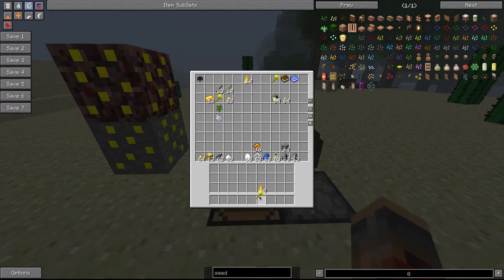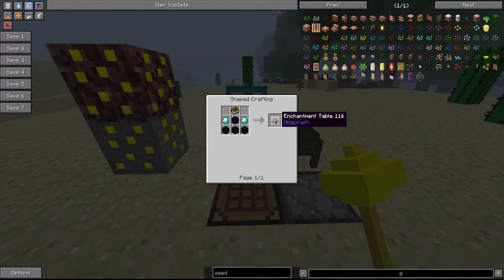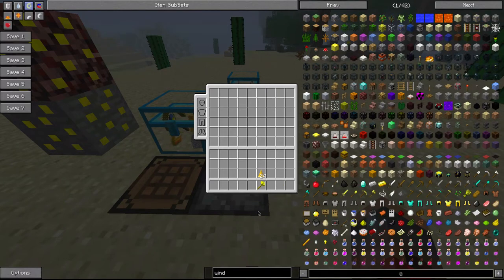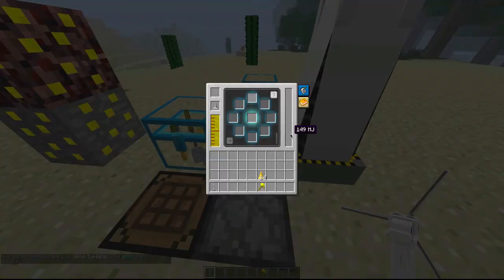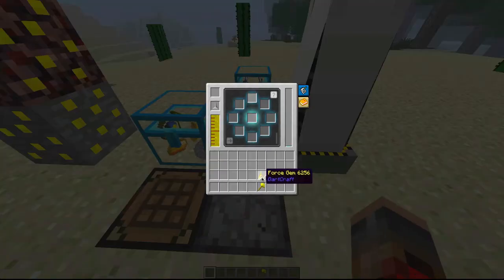Once you have your force rod, you can make yourself an enchantment table — pretty basic Minecraft — and you'll get your force infuser. Force infusers are what you need for everything. You're also going to need a source of power — windmills or wind turbines work. You're also going to need force gems: just toss force gems into the force infuser and you'll see it fill up with liquid force.